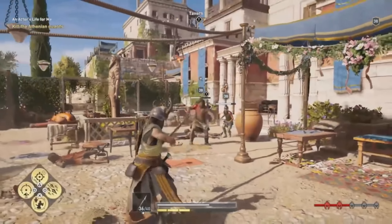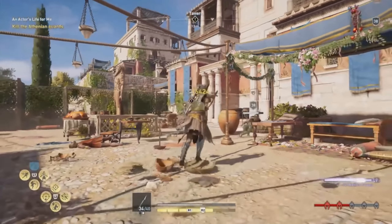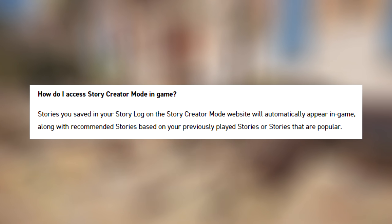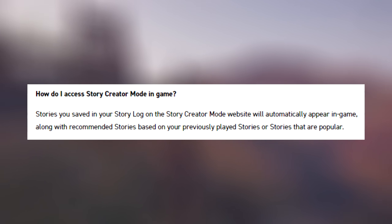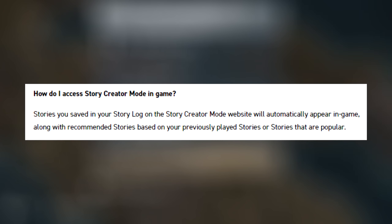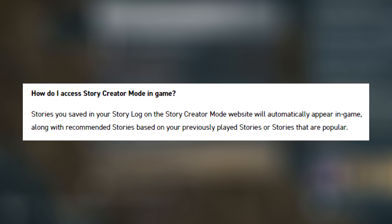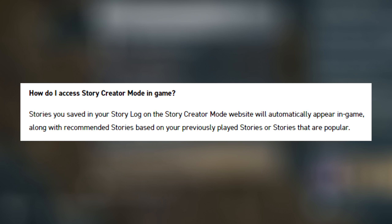I understand not adding new item models or directly modding the game, but I think creating new characters — or even just taking an existing model and renaming them — is something Ubisoft should look into. Maybe we'll see that in a future update. How do I access Story Creator Mode in-game? Stories you save in your story log will automatically appear in-game along with recommended stories based on your previously played stories or stories that are popular, so you can just play the best ones without digging.